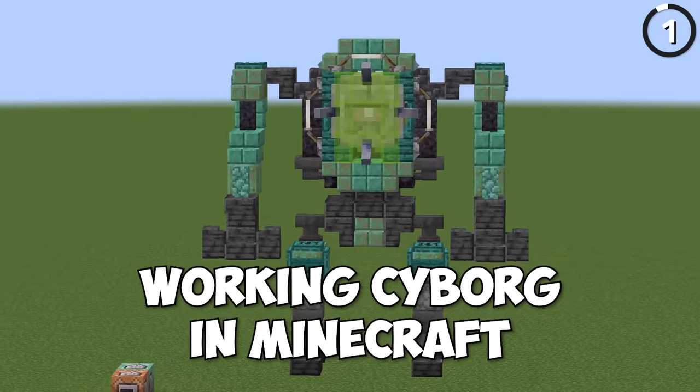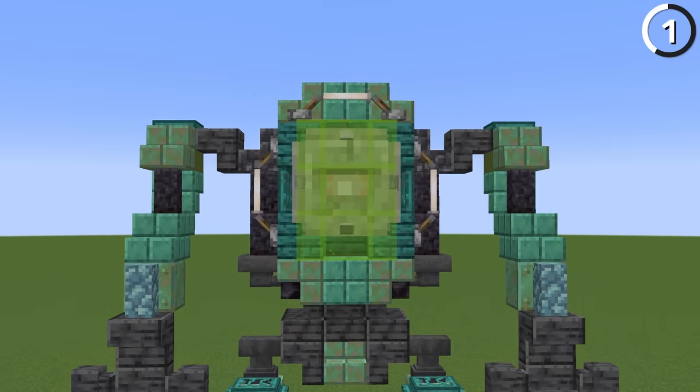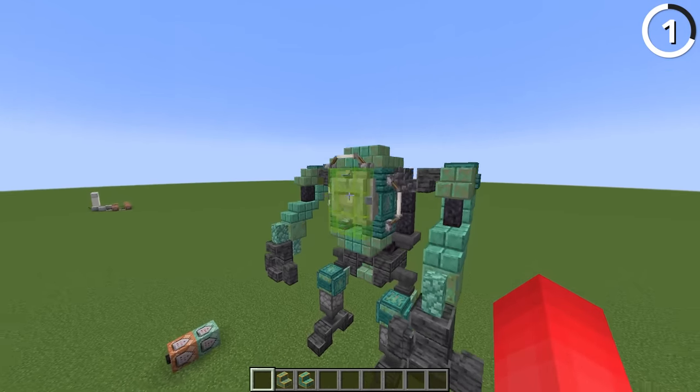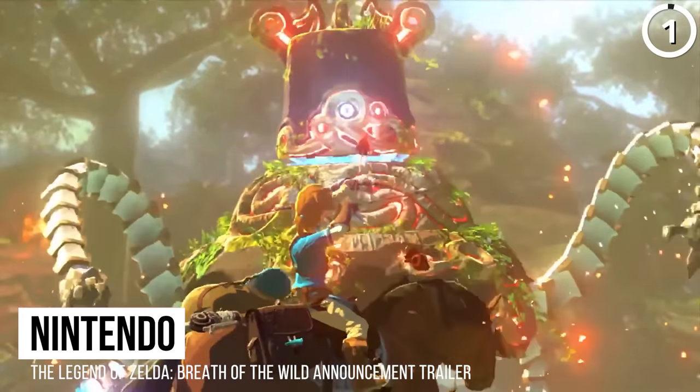Here's how to make a working cyborg in Minecraft. If we tuck an elder guardian in a place like this, its AI is just smart enough to follow you around with its eye, giving us the perfect amount of creepiness for this working robot — making this elder guardian feel a lot more like one of the guardians from Zelda.